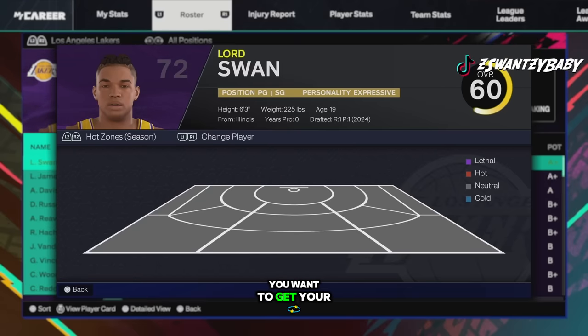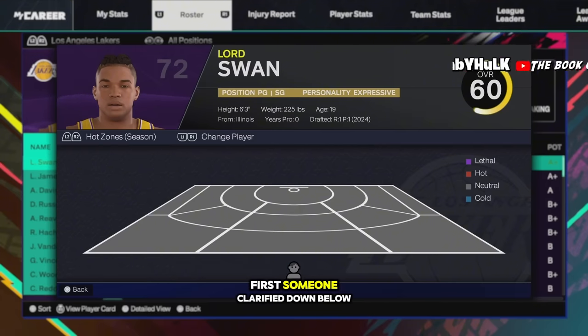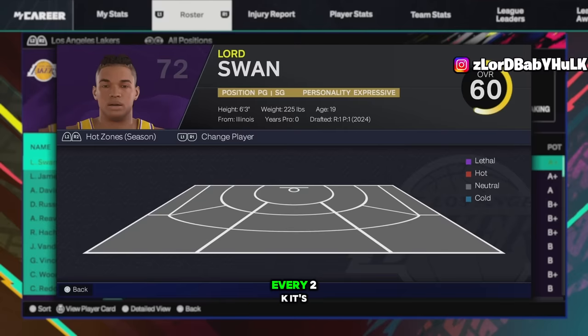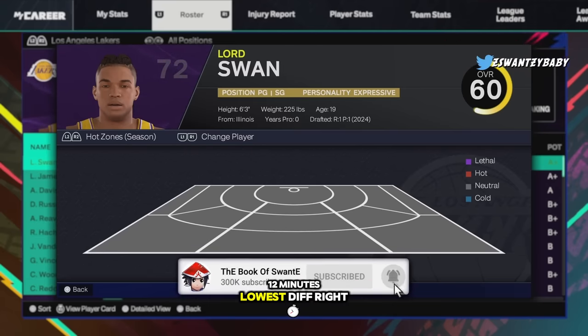Before you play online — very important — you want to get your hot spots first, then go get your lethal zones. Get your red hot spots first and then do your lethals, because last year if you didn't have a hot spot and you did your lethals it wouldn't go to purple. You get three purples over three weeks. Don't play online unless you get your hot zones — you will miss more. It doesn't matter if you have badges; you need your hot zones on every build.